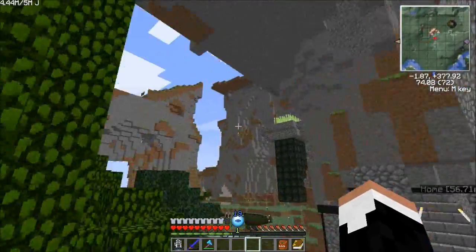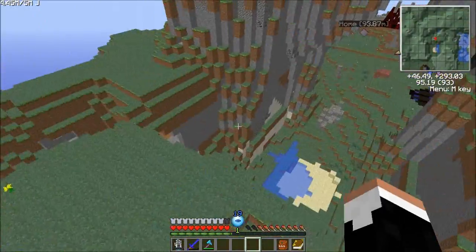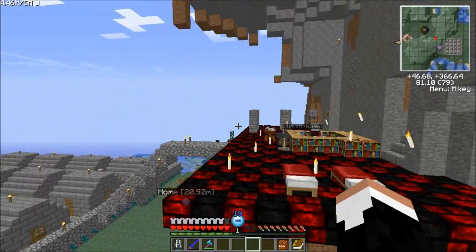If you look down, you fly down. If you look up, you kind of fly up, but you have to hold space to really go up. It works, though. It gets the job done.